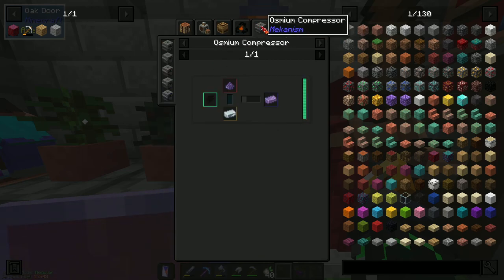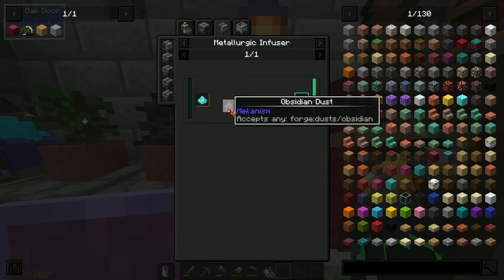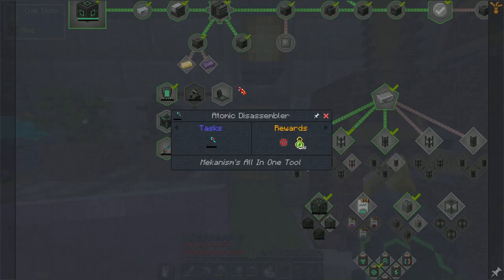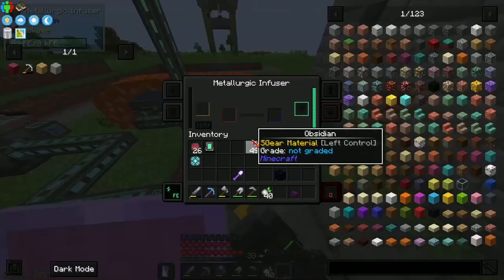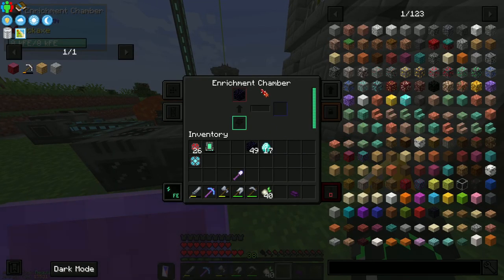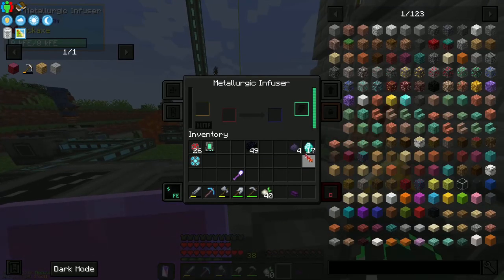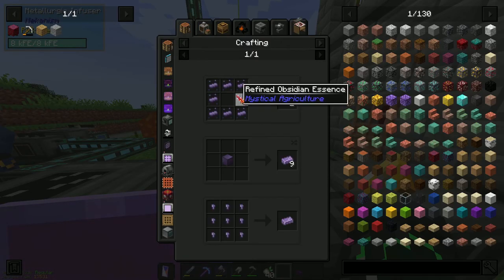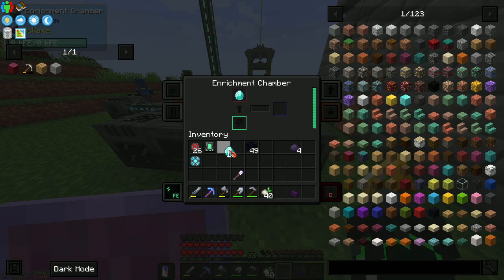We need osmium to refine obsidian. We need to crush one diamond and one obsidian dust — this is done in a crusher or enrichment chamber. So we're going to need a few more diamonds. I did actually look up a tutorial on how to get diamonds; they say go to a certain Y level. I found a bit more so we're safe for now. There's obsidian dust — whack a diamond in there. Oh, osmium refined — diamond dust, gotcha. There we go.